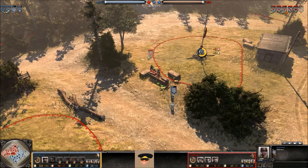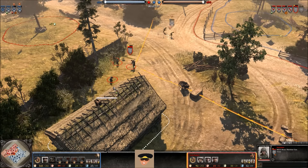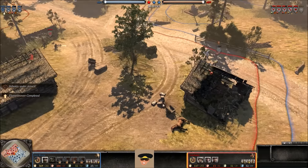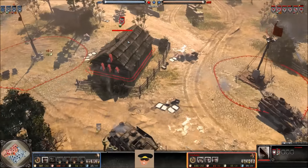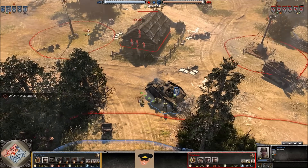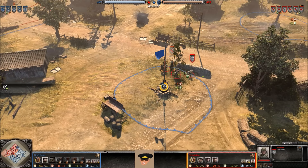They engage with the Grenadiers but have to run past negative cover, losing one man. Now not in cover at all, and the Grenadiers have green cover, so he's definitely going to lose this fight and has to run away — running past the MG and getting peppered a little while crossing negative cover. But he doesn't lose another man out of that squad.